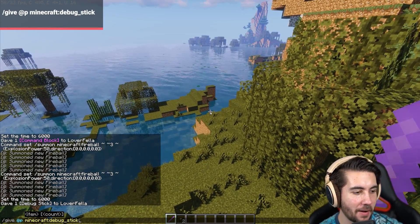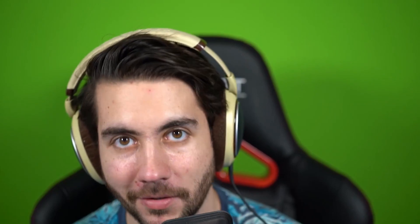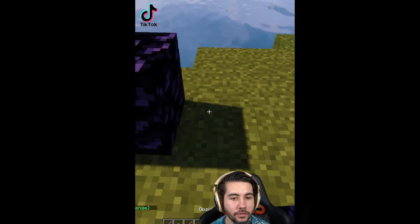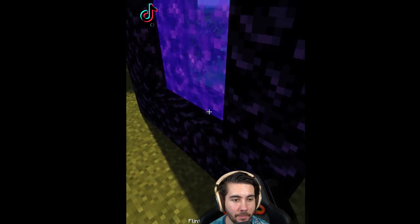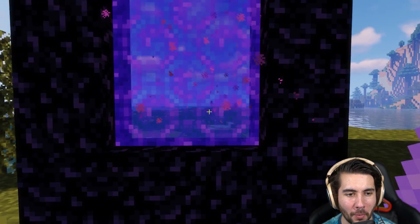The command works — give at p minecraft debug stick gives you the debug stick. You can't do this unless you're in creative. Take a little bit of obsidian, one two three four, build it up, one two three four, top it off, put a little flame in the middle — boom, got yourself a portal. All you do is hit the portal like twice.